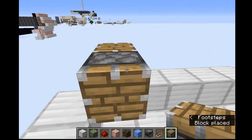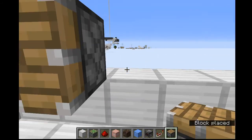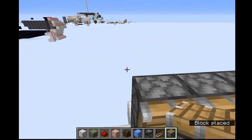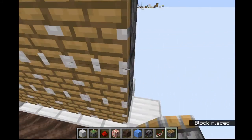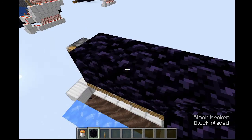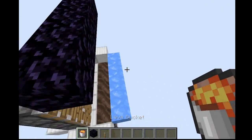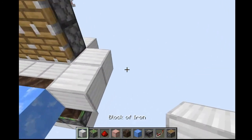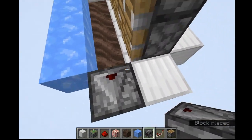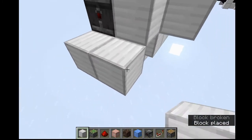We'll put the lava in last. Now take pistons and make a three by five arrangement of them, going all the way across and then upwards three blocks. Grab obsidian and place it on top — this will make it so the basalt won't get pushed any higher. Grab an observer and place it so it's detecting the block right there. Then place a small square of iron — it should be three by two.